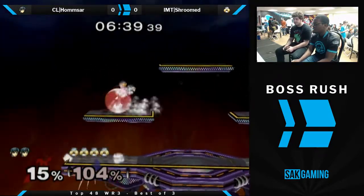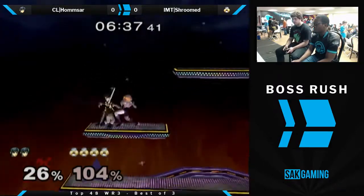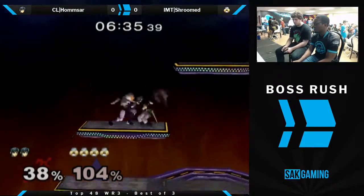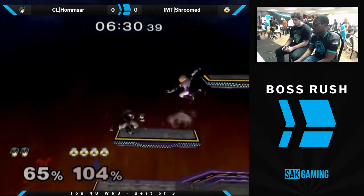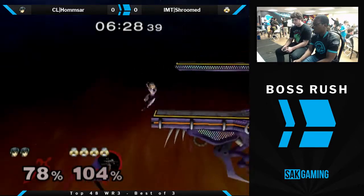Gets the grab. What can he do? You need to get the stock off of it. That's one of the two reasons why Sheik hates this matchup — the edgeguard and juggles. 65 off of one grab, man.